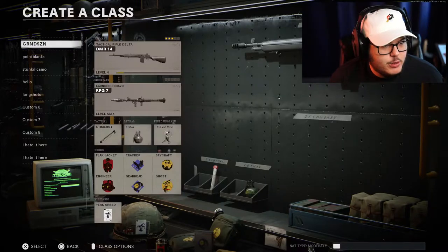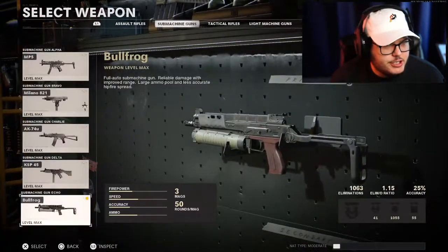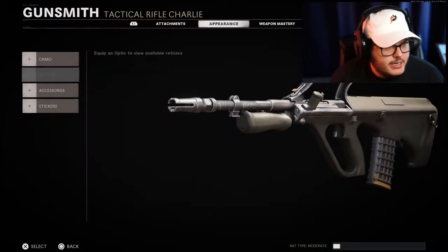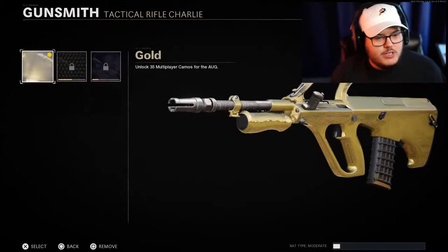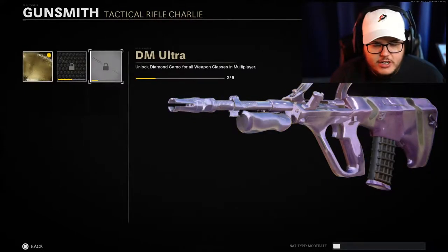Welcome to today's Black Ops Cold War video. Yesterday on stream we completed the Easter egg, and we also got the AUG gold. The AUG is one of the few guns that actually covers the whole weapon — look how fantastic that looks.